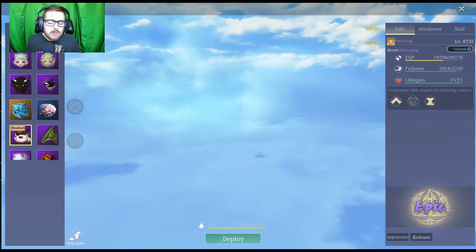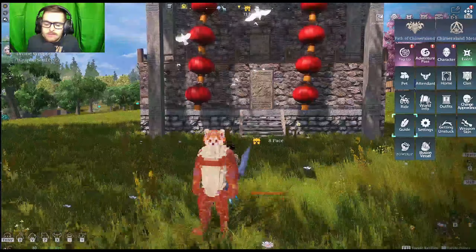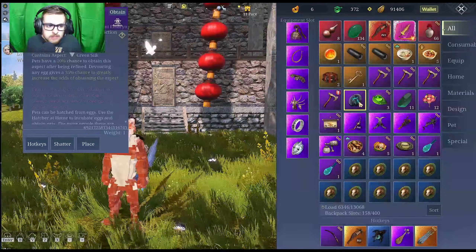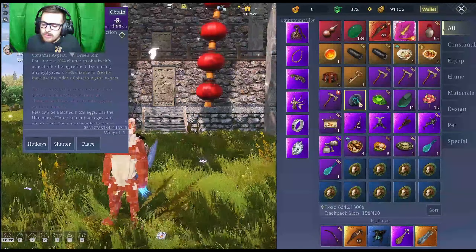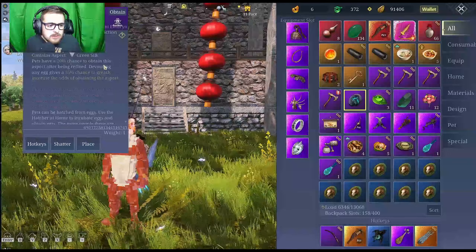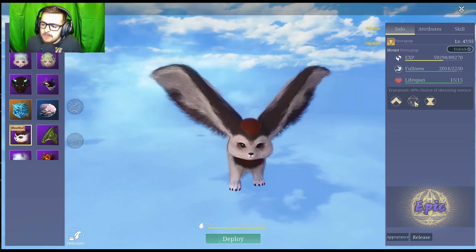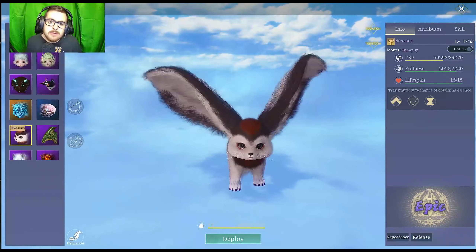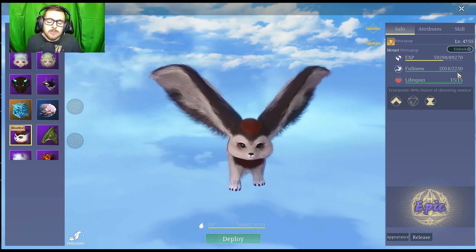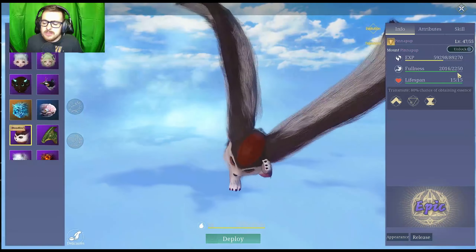I've already been working with Pentapup to upgrade him. I need one more essence — the glow gear deer one. If you open your inventory and click on the egg, only purple and up are the ones that are going to have the essences. This one's the upside-down triangle, which is what I needed last for the Pentapup. But as you can see, it's not filled in. The fullness is almost completely full, so I can't do any more. Once they're above 90% fullness, they won't be able to absorb any more eggs.